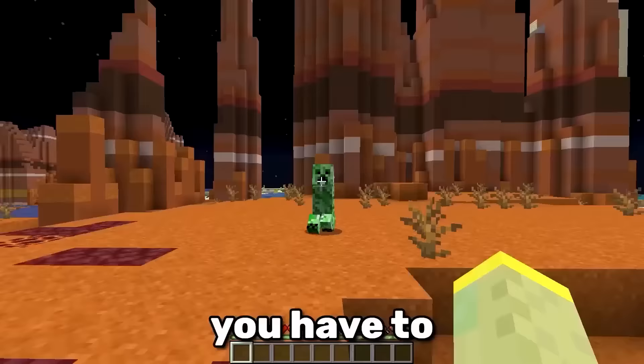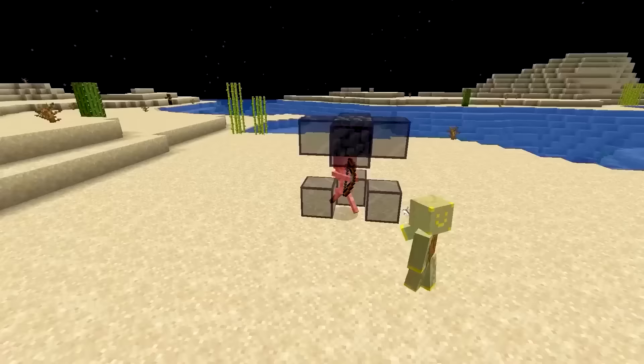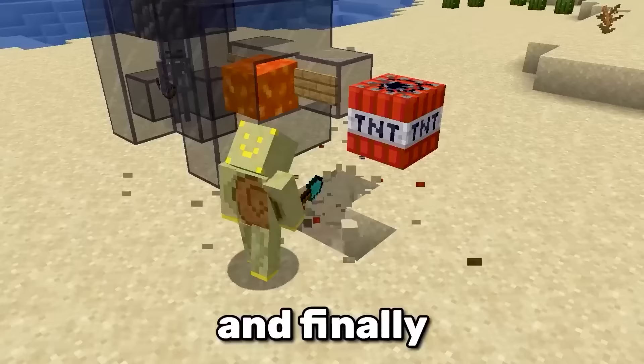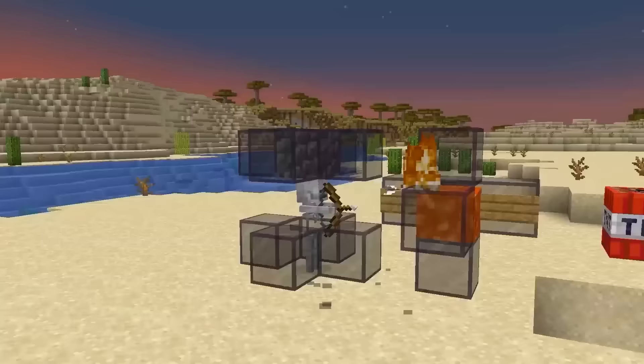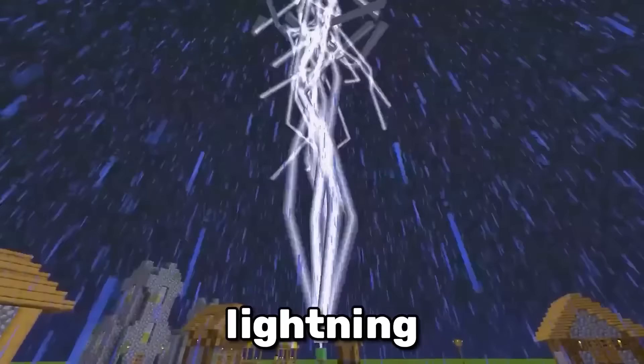Getting a music disc is hard — you have to perfectly align yourself between a skeleton and a creeper. Let me show you a better way. Trap a skeleton in a small cage, then set up a lava source with a TNT behind it. Dig a hole below the TNT and lure some creepers into it. Once you have enough of them inside, stand behind the TNT and voila — you have more music discs than you know what to do with.